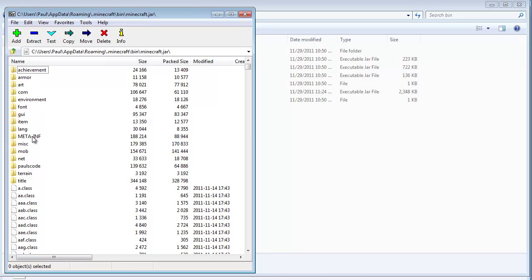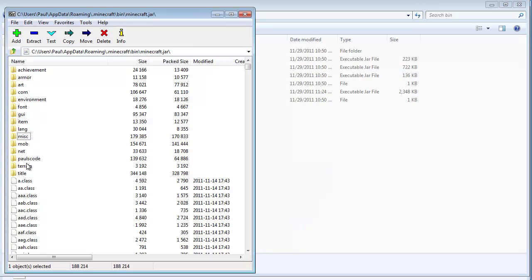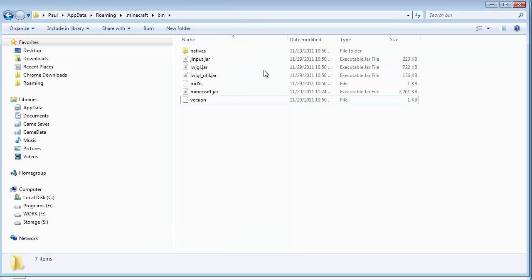This is critical — you'll get a black screen if you don't do this. You'll see meta-inf. Delete that. Select it, click Delete, confirm delete, and it's gone. Now we can close down Minecraft.jar. We're done with that.